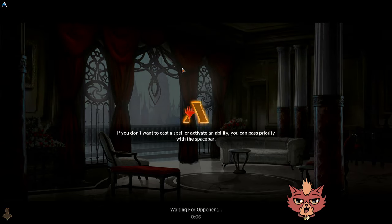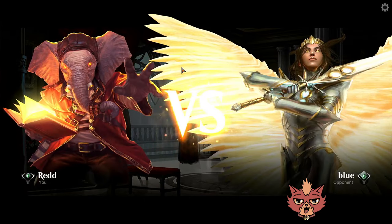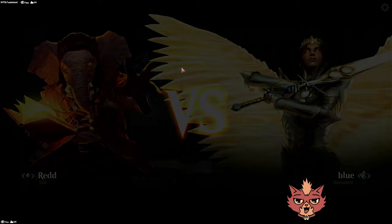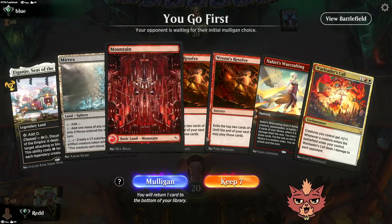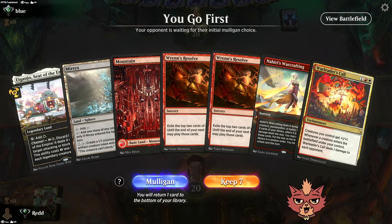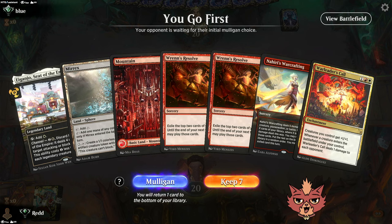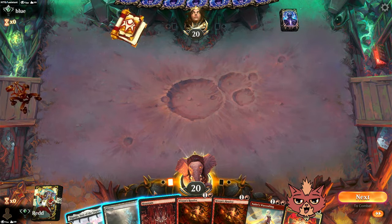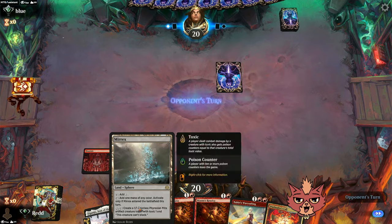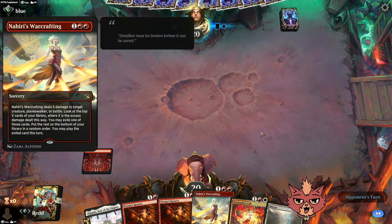Okay guys, it says waiting for the opponent — I've been freezing a lot on that screen and then it just comes up after a reload as a draw. You guys will have to let me know in the comments if that's been happening to you as well. Okay, we don't have double red in hand yet. Wren's Resolve could help us find it. We go first, luckily. I don't know if I like this hand, but I think I keep it. I would have loved to see Pia Nalar right away.